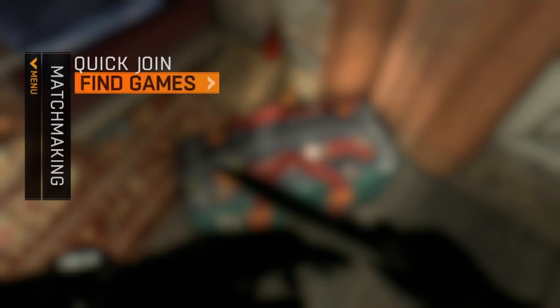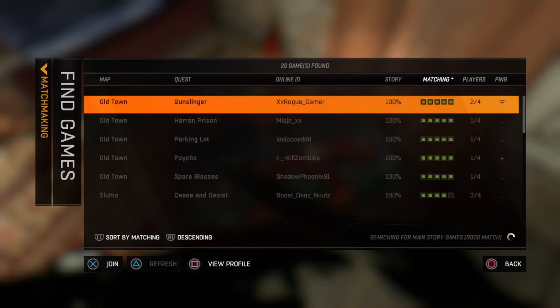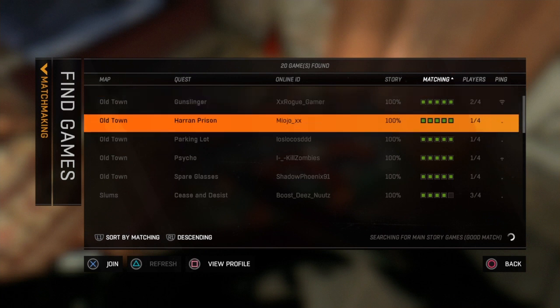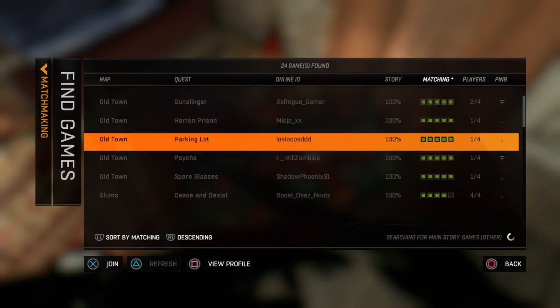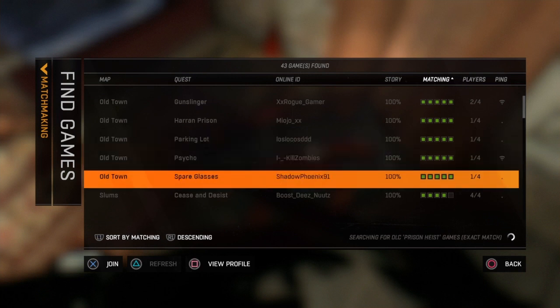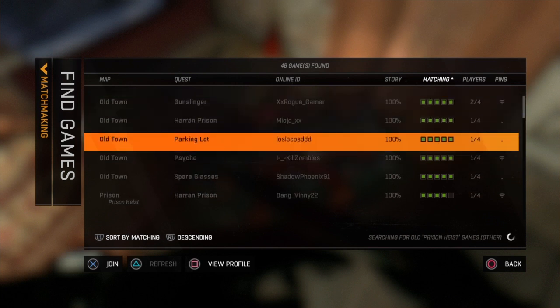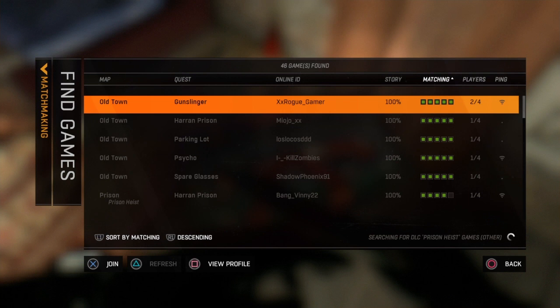You don't want to quick join because you'll probably end up in a different area like the Slums or the countryside. What you want to do is find games and search. Find one and make sure their quest isn't somewhere that will take you somewhere else like the Haran Prison or the Bozak — make sure the quest is somewhere near you. Pick one where you'll stay in the same area, and then join.